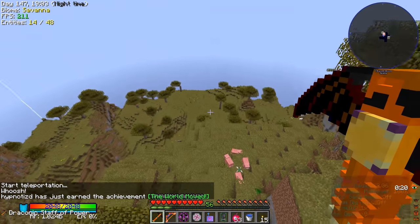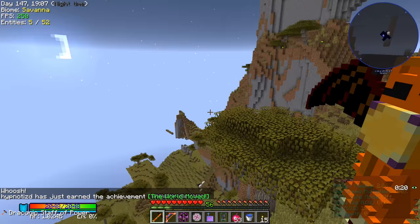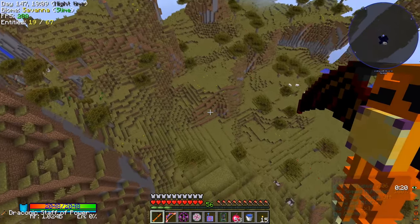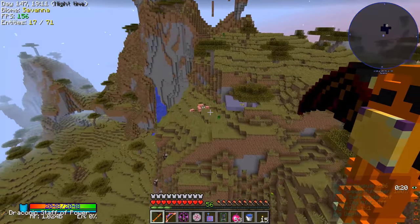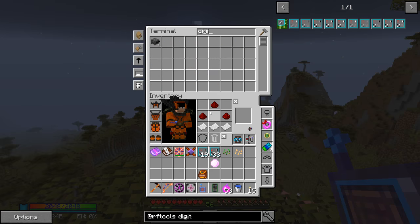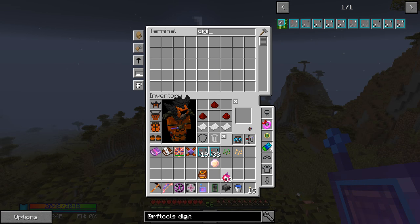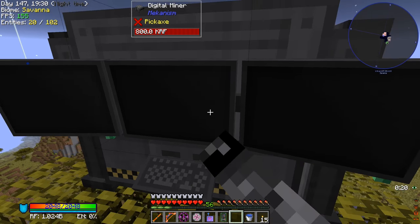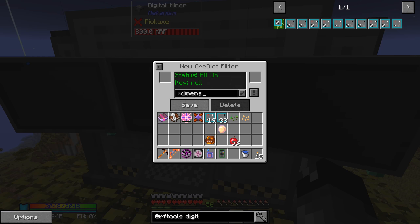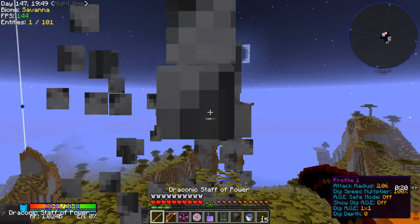Let's go ahead and go to this dimension. Hopefully nothing bad happens — it says everything should be powered. Starting teleportation. We got land — that's a thing. So we should be able to find the dimensional shard ore here. Let's try and use our digital miner. We'll go to configure, new filter, ore dictionary, and search 'dimensional.' It just doesn't find it. So you might not be able to use the ore dictionary filter — it might be one that you have to do with the item stack filter. I'm not entirely sure.